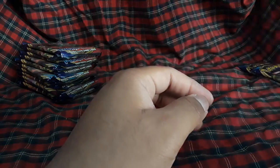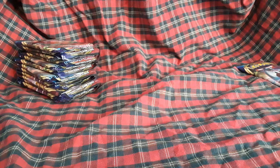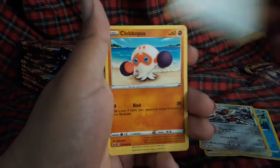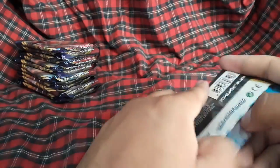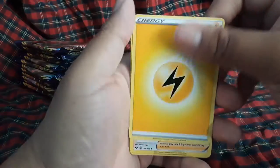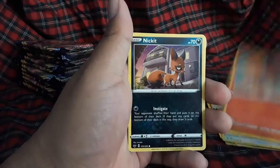Wait, this is the Snorlax pack — it doesn't even go there. Are these like systematically searchable? Drizzile, Sharp Evolutions Incense, Compass, Gastly, Nickit, Sizzlipede, Snobull, Joltik, and a Boltund regular holo — last Lapras pack. We're like 25% done and already gotten a couple hits: hollows, a full art, and the V card.